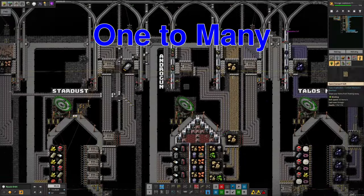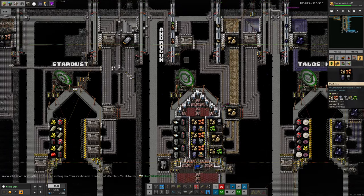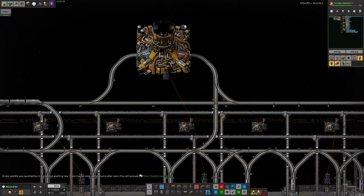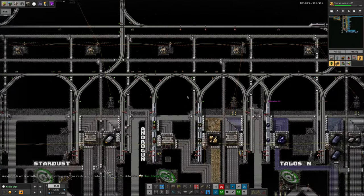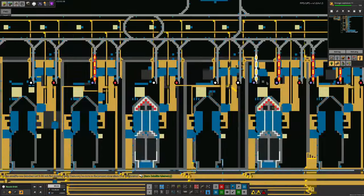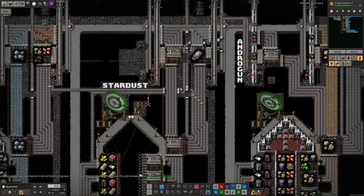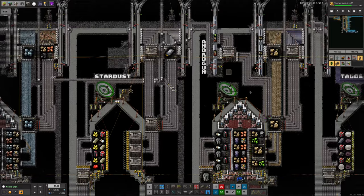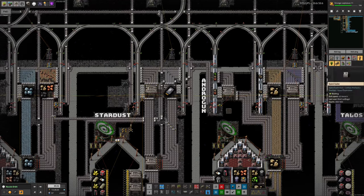The problem we're looking to solve here is how to get the stone from the Andragon spaceship to everywhere it's needed, because the stone is needed both down on the ground — so the train has to go down the space elevator — and also up here in fairly large quantities. If we had LTN running and the LTN Space Exploration Integration, which I've already made a video about, that would be quite easy, but we don't, so we have to work around it.